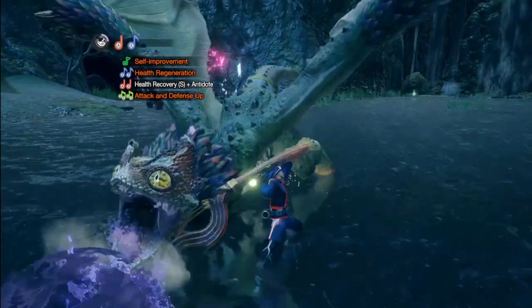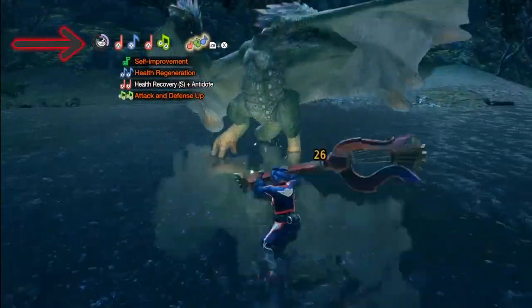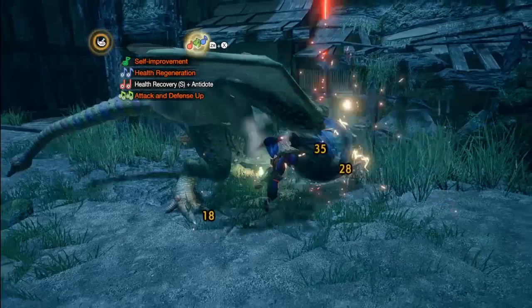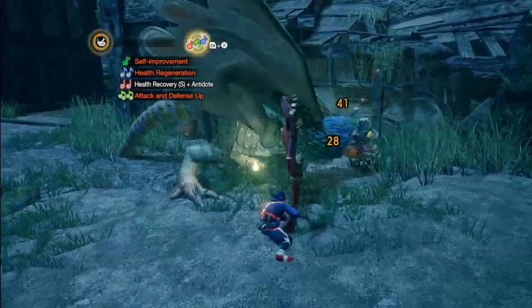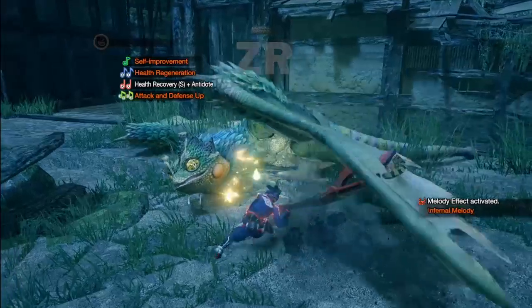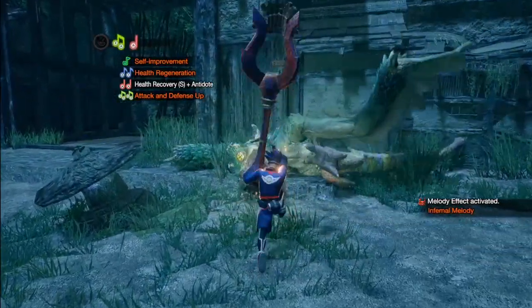While in battle, you'll see this gauge fill up as you attack the monster. When it's full, it will glow yellow. This signals that you can play your Infernal Melody. To play the Infernal Melody, simply press ZR at the end of your Magnificent Trio. Apart from looking cool, it significantly boosts the attack of you and your allies.